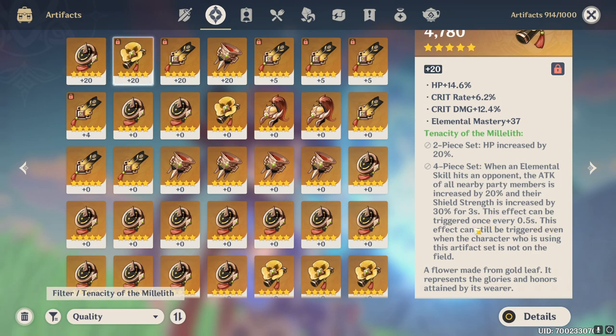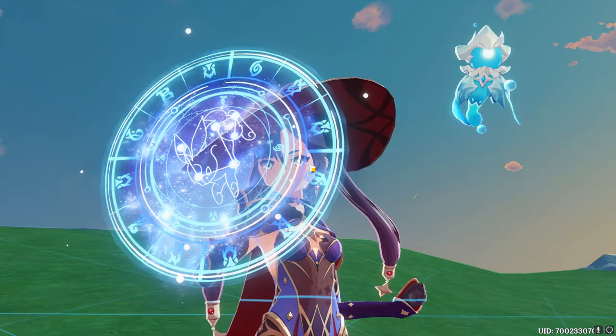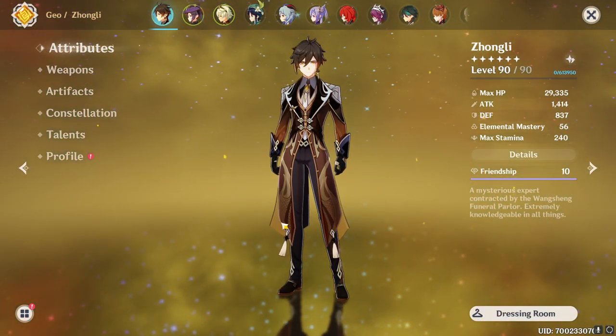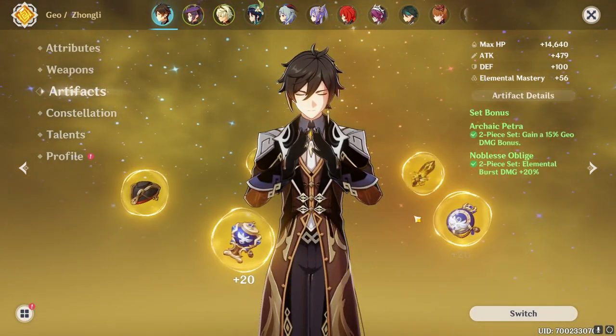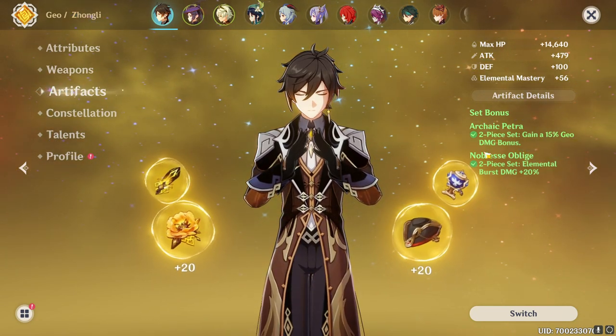Ultimately I actually want a full set for Zhongli because of the super cool four-piece set — it literally seems like it's made for him. This effect can still be triggered even when the character using the artifacts is no longer on the field, because his pillar will still be hitting and triggering the effect. He currently has half Noblesse Oblige, half Archaic Petra, which is definitely good, but the four-piece gives 20% more HP, that cool effect, more shield strength, and more attack for everyone.